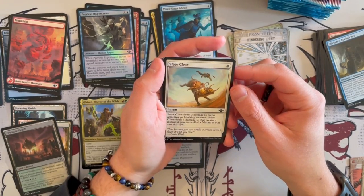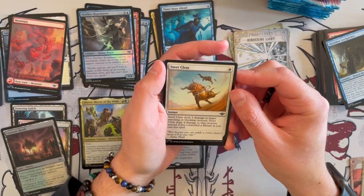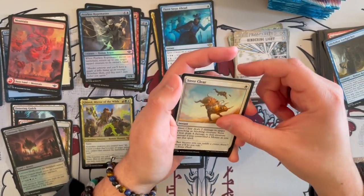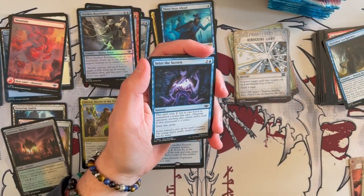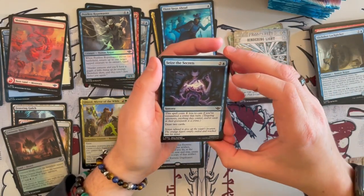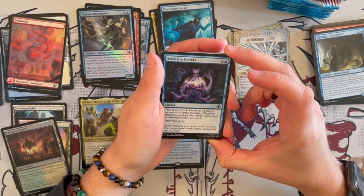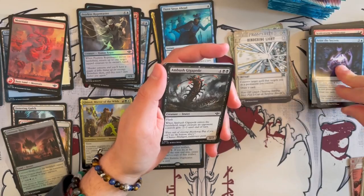Steer Clear is an instant — deals 2 damage to target attacking or blocking creature, or deals 4 damage to that creature instead if you control a mount when you cast the spell. This can be really annoying — it's good because it's white, so it's a way to deal damage in white, and you have to play around it if they keep white open. Seize the Secrets costs 1 generic to cast. If you've committed a crime this turn, draw 2 cards — quite, quite good in the right deck.